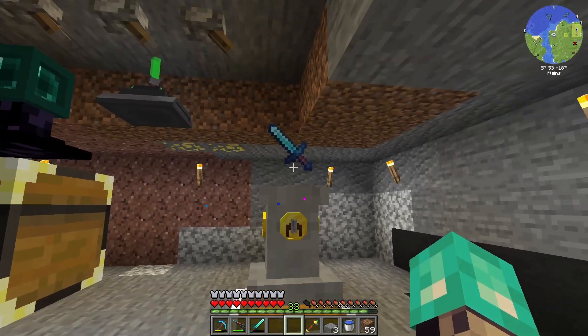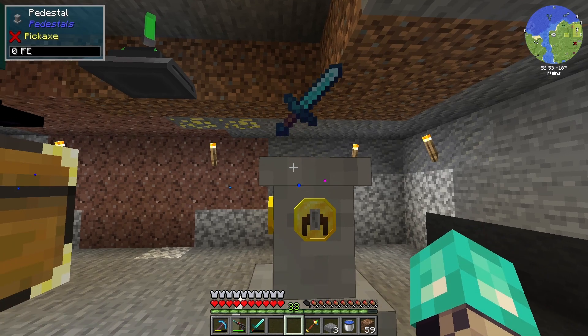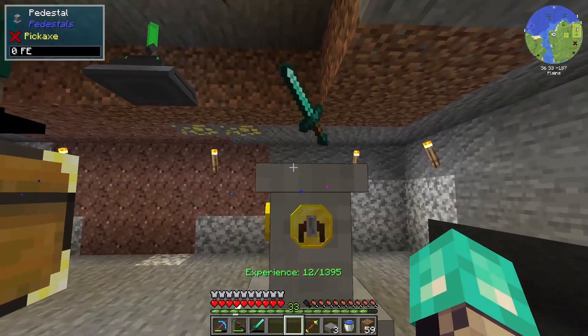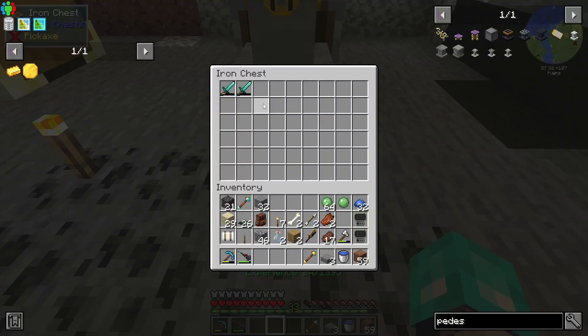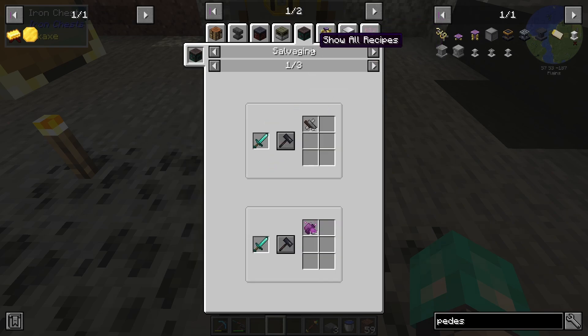If you just throw a sword in here, over time it comes up, gets disenchanted. Yeah, okay — kind of useless. I don't think we really have anything we can do with this then. We may just have to trash can them.